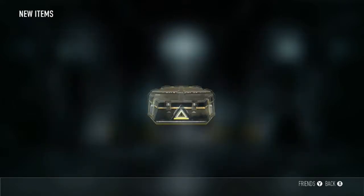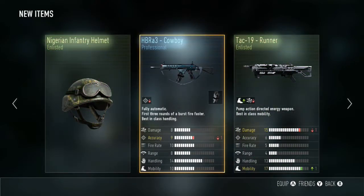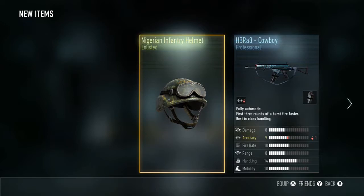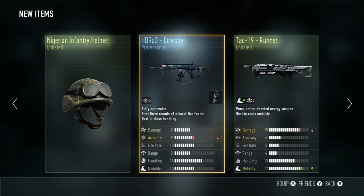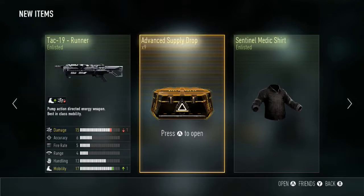It's not too bad — I've had loads of those. The Nigerian infantry helmet, not too fussed about that one. HBRA 3 cowboy, I've had that a few times. And the TAC 19 runner — I quite like the TAC 19, it's a pretty good gun. It's minus one on damage so it's 14, mobility plus 117 — not bad, I'll give that a try.